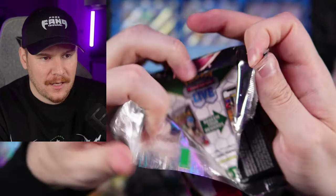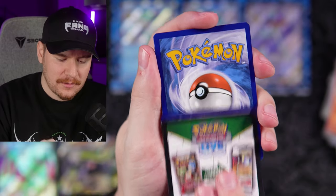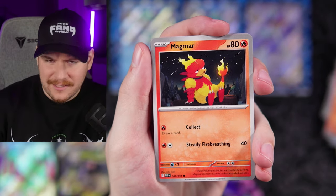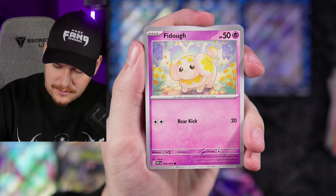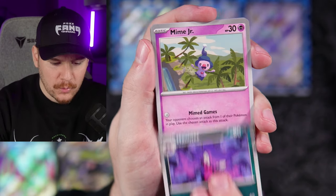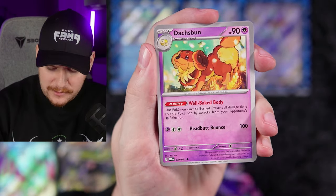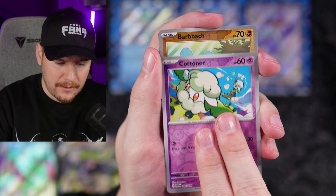Super pumped. I can't believe they already announced Twilight Masquerade. Code card going out to the Fangang. Twilight Masquerade is coming out after Temporal Forces in a couple months. I wish they would wait just a week or two — just give us some time to enjoy the new sets that come out. Before Temporal Forces is even out, we already know what the next set is going to be. Just give us some time, man. Slow down a little bit.